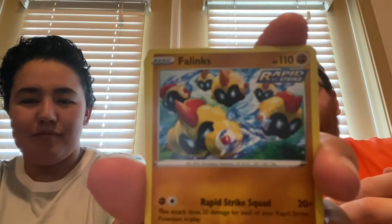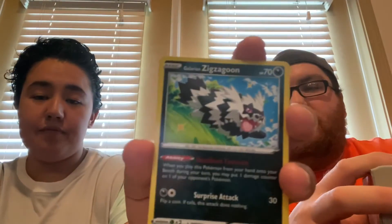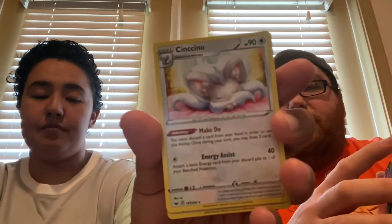Phanpy is really good — it does damage per the amount of Rapid Strike Pokémon you have. You also get Zigzagoon and Cinccino. Cinccino's Make Do ability lets you throw away a card to draw two cards. So that was the Rapid Strike deck — now I'm going to run through the Single Strike deck.